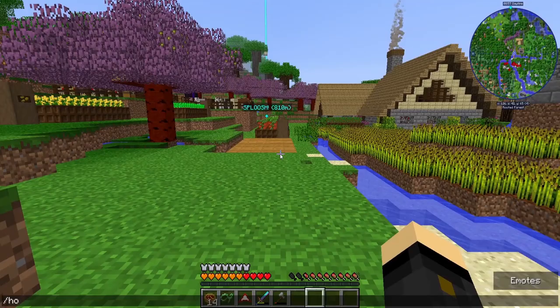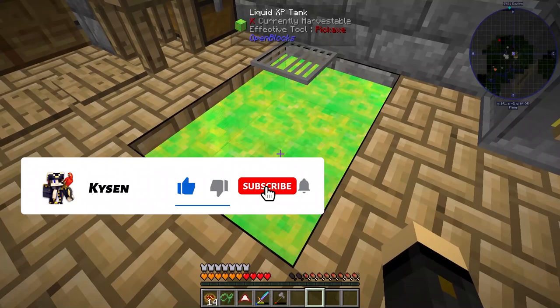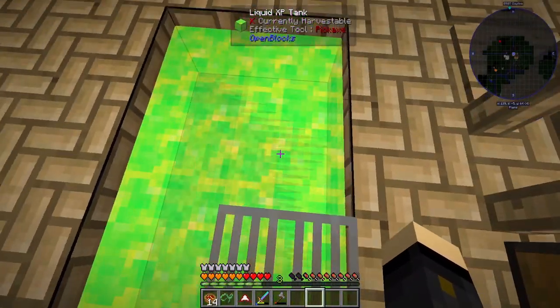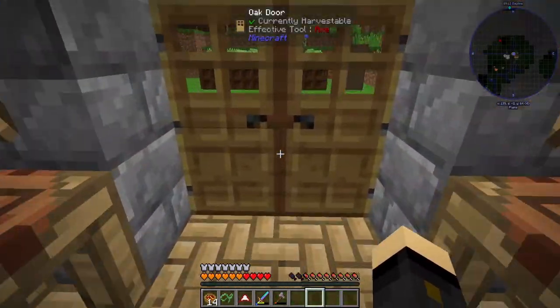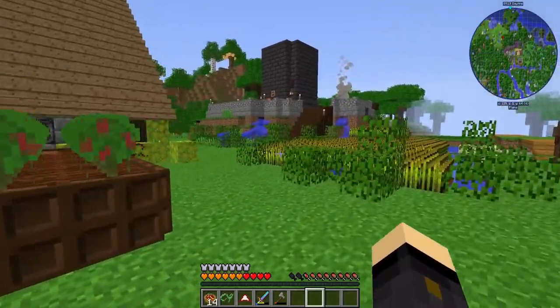One thing I recommend you guys think about doing in your worlds if you're playing along is get one of these — a liquid XP tank. I can right click this to get levels, and when I have levels on me all I have to do is stand here and it will take them off me and store them. I highly recommend getting one if you haven't already — it's something I've done in between episodes.